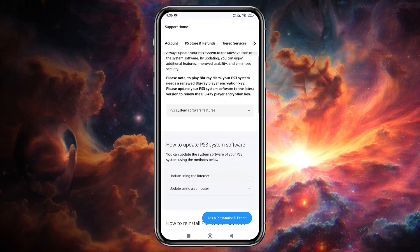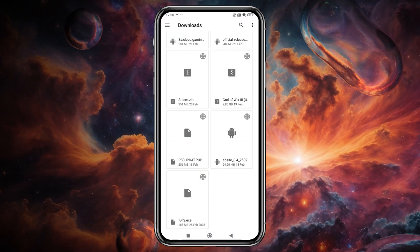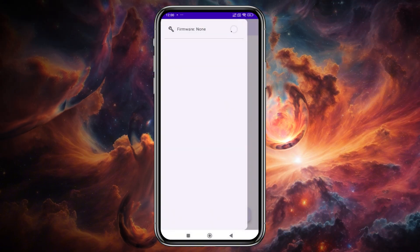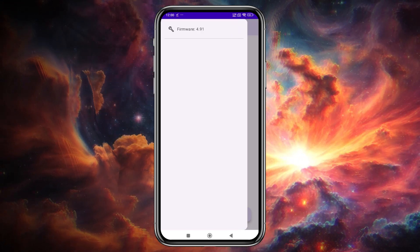Make sure your internet connection is stable to avoid any interruptions during the process. Once downloaded, click on Install Firmware and navigate to the folder where the file is stored, most likely in the Downloads folder. The installation will start immediately and be completed within seconds.